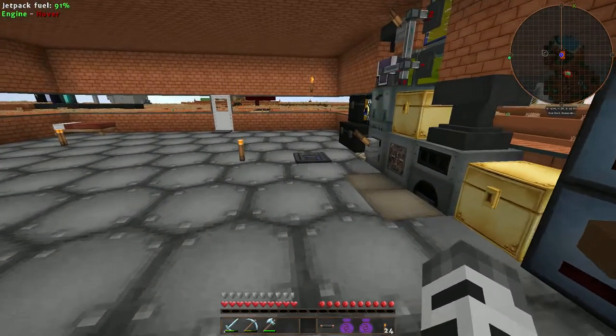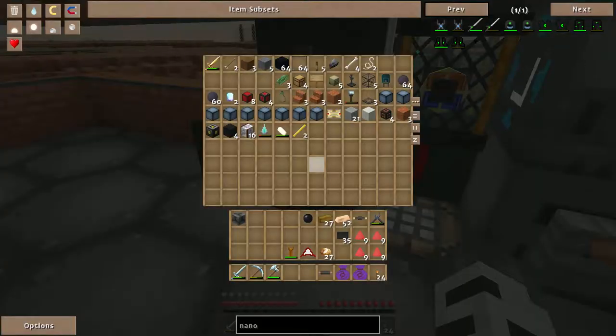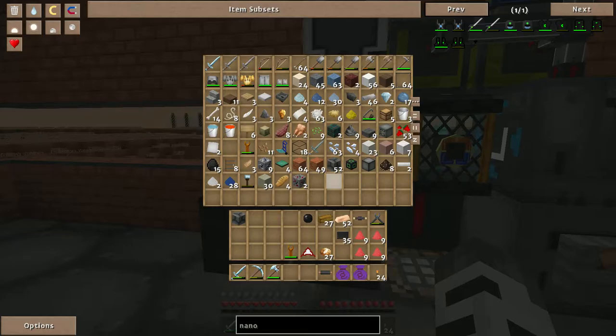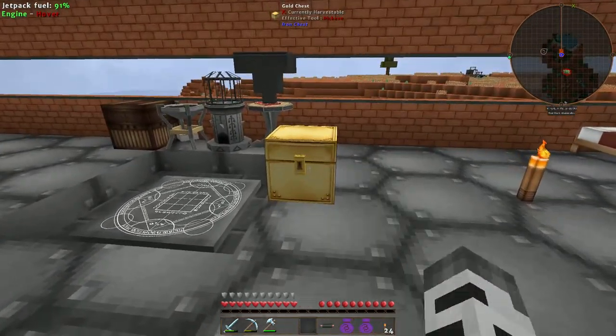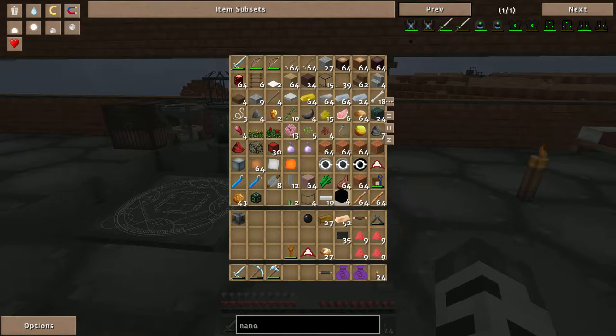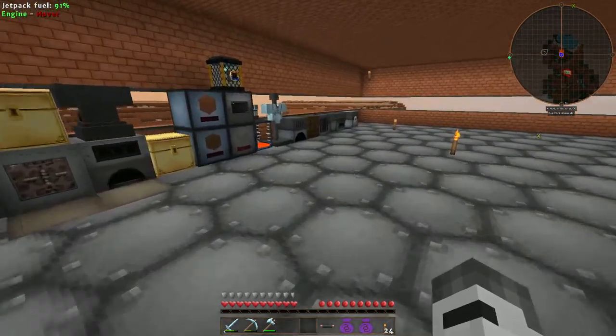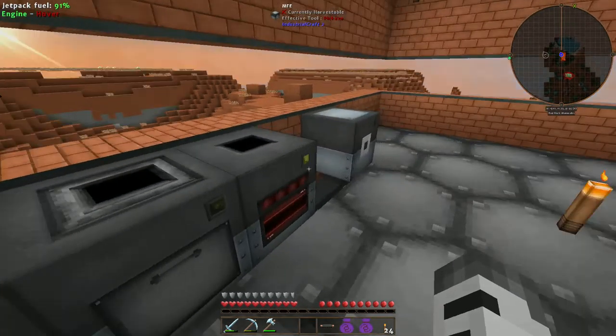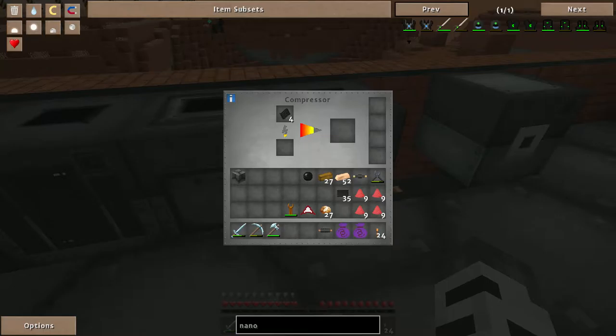My sword is not even partially powered up. Let me find some coal blocks. There's the coal. Okay, now everything's back up and running. That little generator doesn't do too bad actually — all that power is slowly pouring into the nano saber.